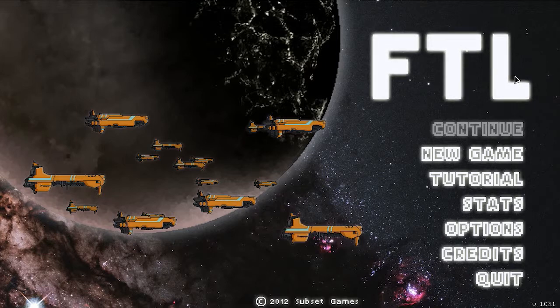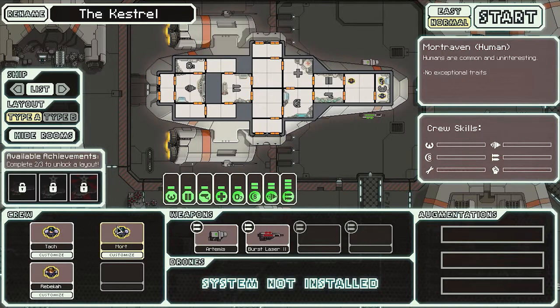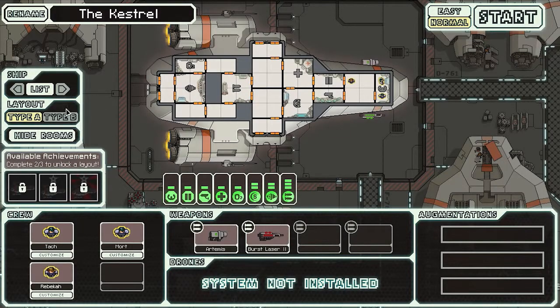How's it going everybody, we're going to play some FTL: Faster Than Light. I've done the tutorial really quick so I know at least the basics, but everything else is going to be new. Hopefully I remember enough to actually complete some stuff. Let's see what I got — the Crystal Type A, Type B... humans are pretty boring. Doesn't look like I can use anything else, so let's just start.